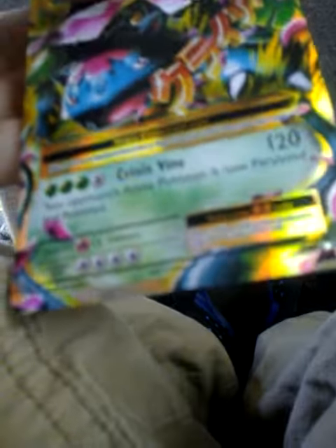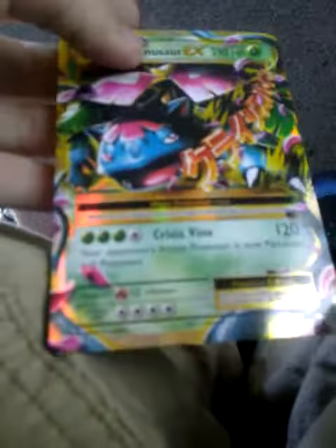And Mega Venusaur EX! This is the second Mega I pulled in the car. I already have Mega Venusaur, so I can just trade the first one I have. Okay, so here's Mega Venusaur. I have very good luck in the car. Literally, I pulled Mega Gardevoir Shiny — remember there were things that had the cross. Now, Mega Venusaur.